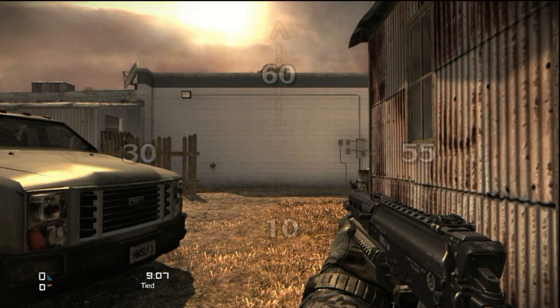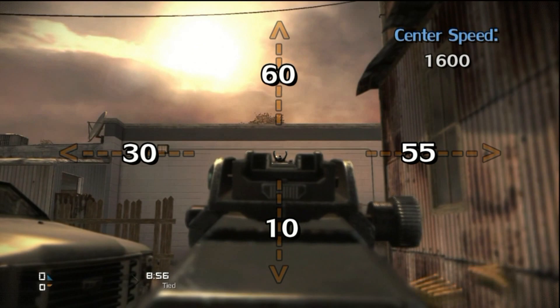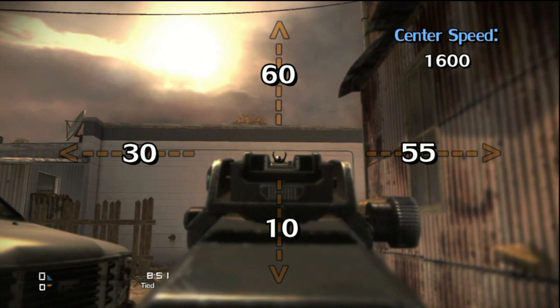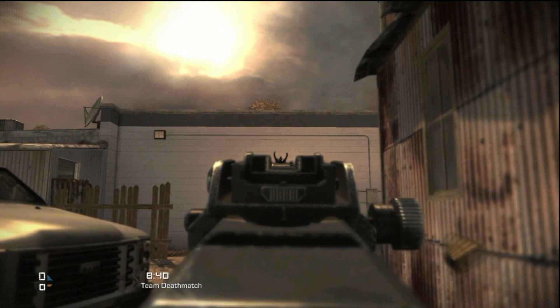When we take a look at the recoil profile, things don't get much better. By default, the profile is not symmetric and instead heads up and to the right. The center speed thankfully is quite high at 1600, but this matters little — the Bison's fire rate is so high that the recoil is strong. I would highly advise bringing a grip to bring the gun under control. On a slight redeeming note, however, the irons are crystal clear. Don't bother using a sight; this gun doesn't need one. Instead, go get a foregrip — you can thank me later.